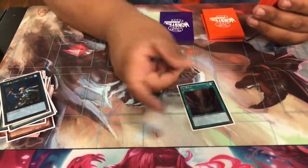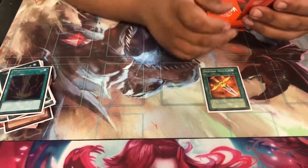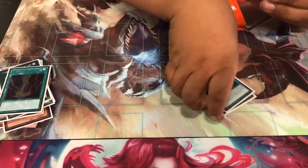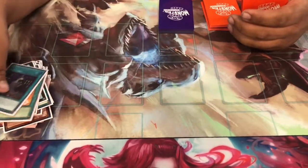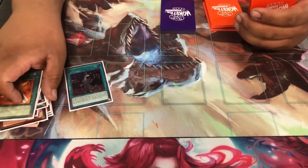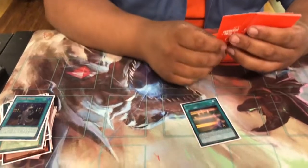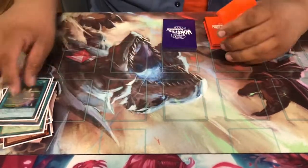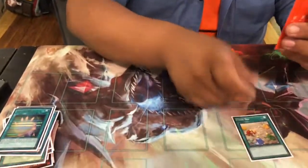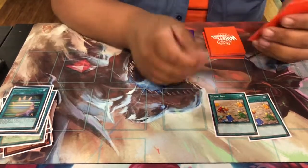Different from other Gouki decks, the one Raigeki. I've seen that in a couple of lists. And the two equip spells — basically I just use them for Zold. Soul Charge — game charge more like, Monster Reborn basically. Two Fossil Digs — for turn one plays.